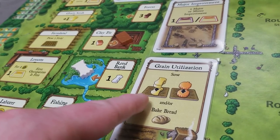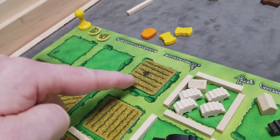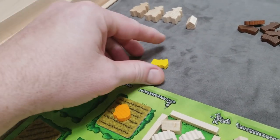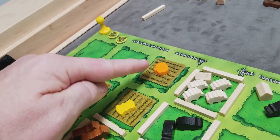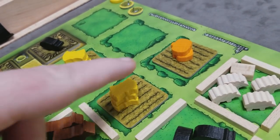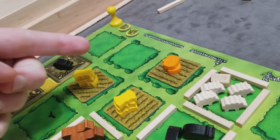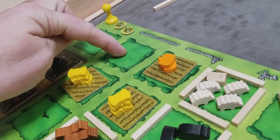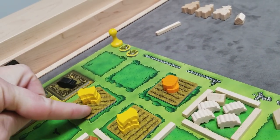The sowing action is powerful because you can do it multiple times in one action based on how many empty fields and seeds you have. For example, with three empty fields and three seeds, you could plant a vegetable and two grains, then add from the supply one vegetable and two grain to each grain field. You cannot take the grain utilization action if you have no empty fields, and you can't plant in a field that hasn't been depleted.